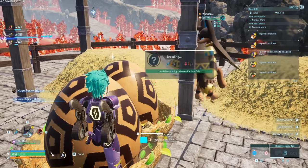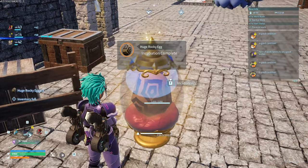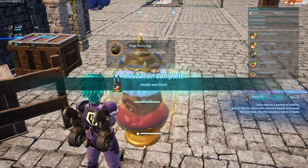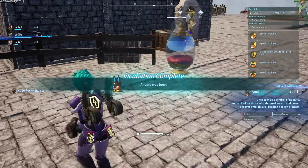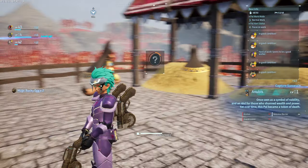I have an egg incubator in all of mine so that I can hatch it, pick it back up, and keep a clean inventory for the next time I visit — so it'll be a full inventory of eggs ready to go.